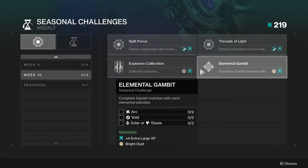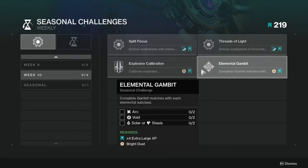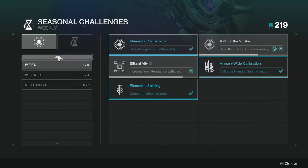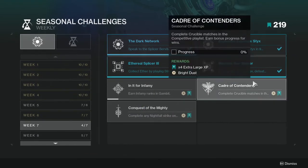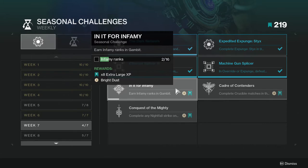Last but not least, 'Animal to Gambit' — complete Gambit matches in each elemental subclass. You essentially have to complete six matches in order to finish this one. I'm going to be doing the Gambit one just because I've been ignoring Gambit for a while.